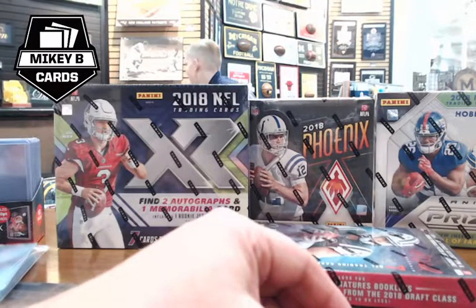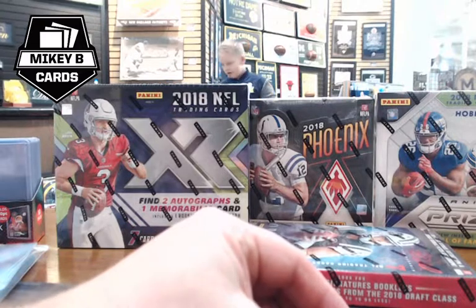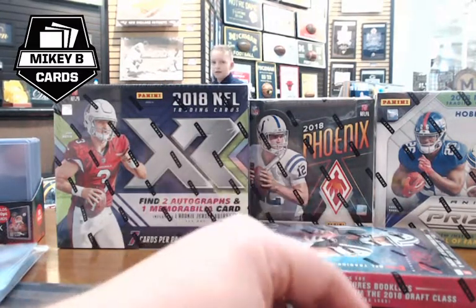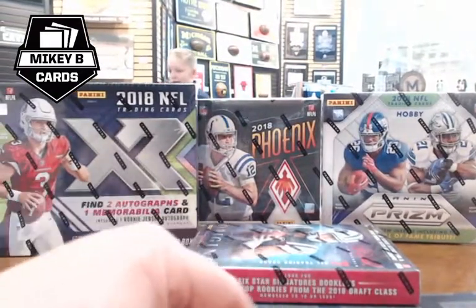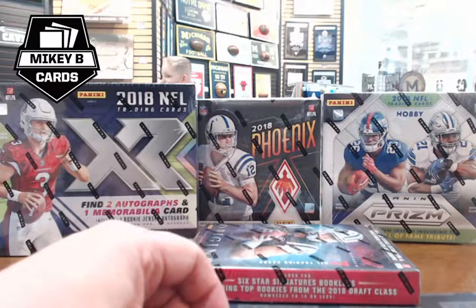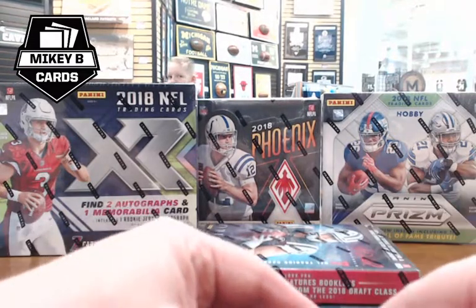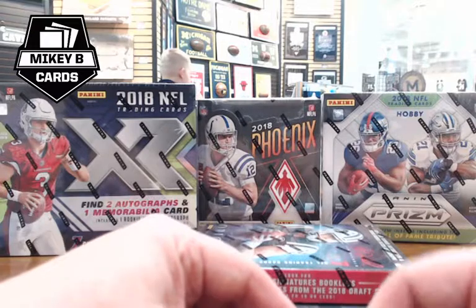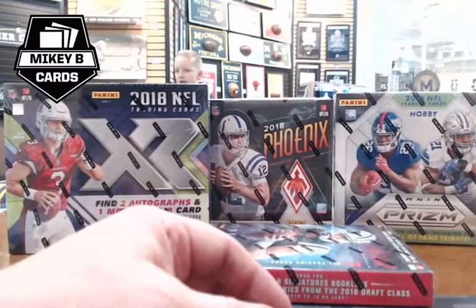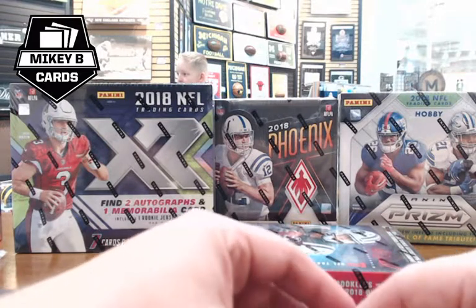Casual pre-show banter: the host jokes about forgetting his jacket earlier, having to come back for it. He notes that despite the inconvenience, the trip netted him a Dalvin Cook card numbered 101, so he's happy — though now he needs to complete the rainbow, which means more work.